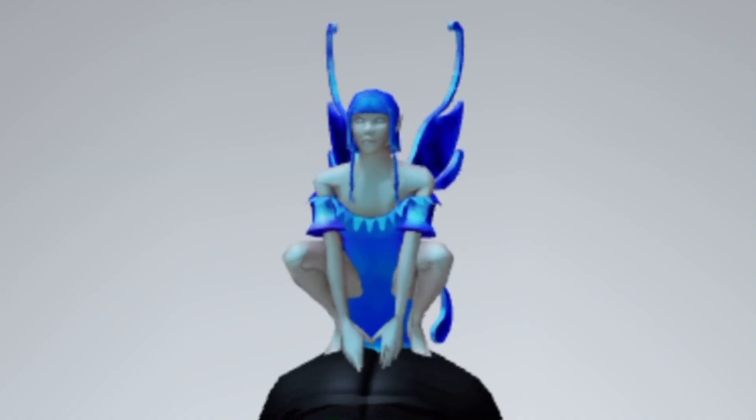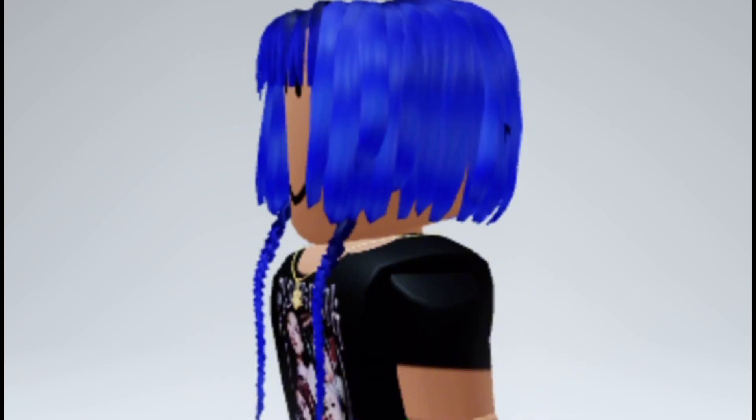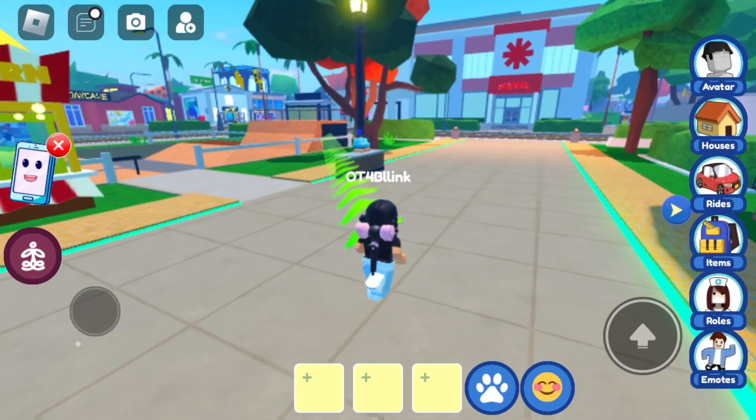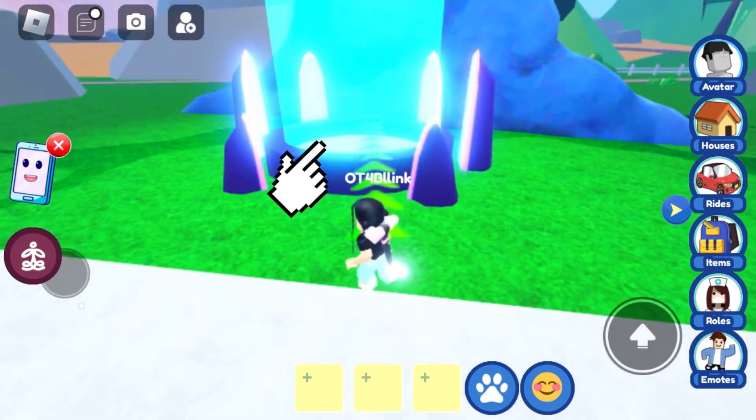Here's how you can get these two limited items. Go to this game and follow the green arrows to visit Eshniko's Treehouse. When you get there, step here to teleport.